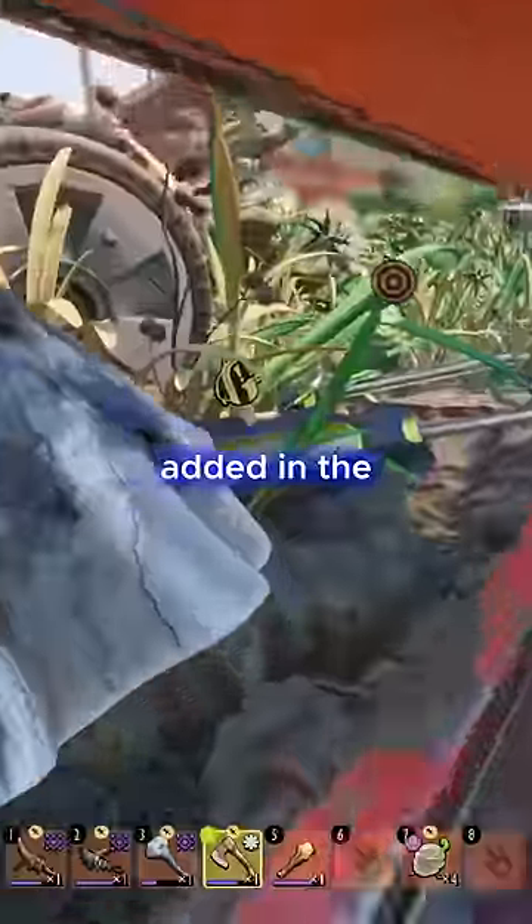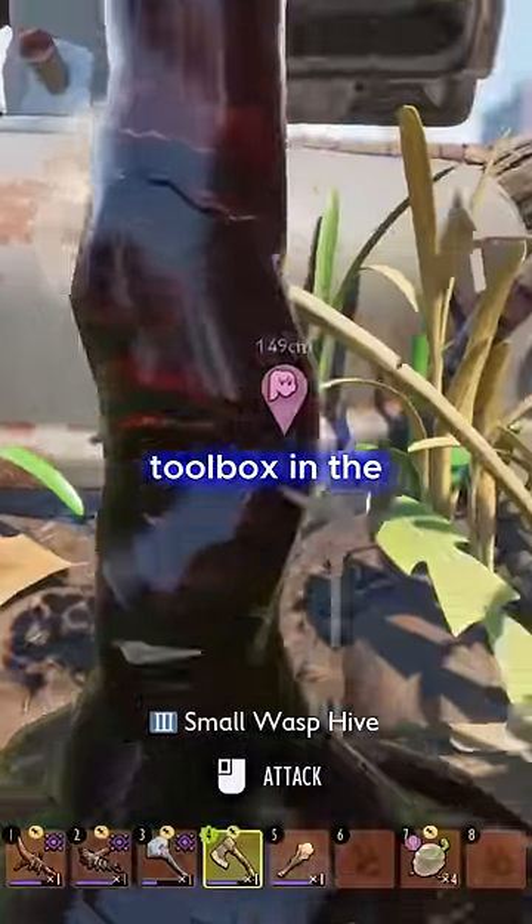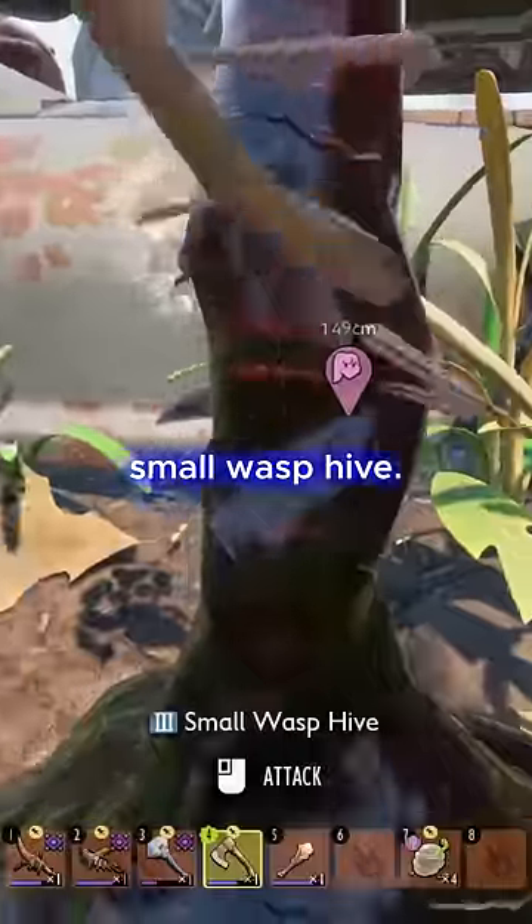The compost bin is a new area added in the 1.2 update for Grounded. To access it, you'll need to come up to the toolbox in the upper yard and chop down the small wasp hive. After you chop it down, it's going to fall to the ground.